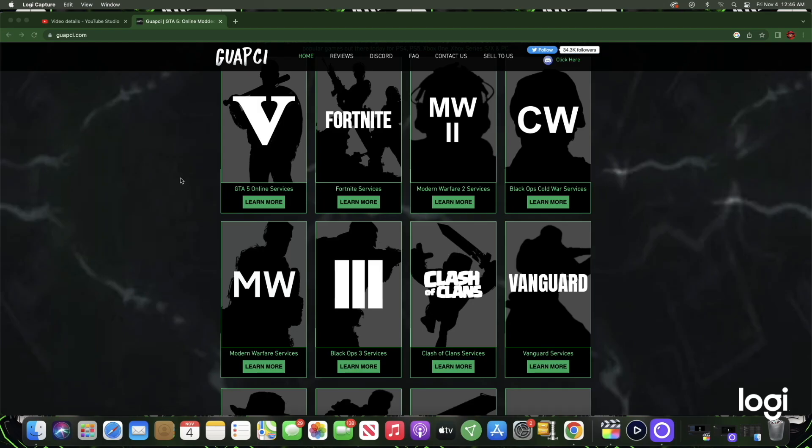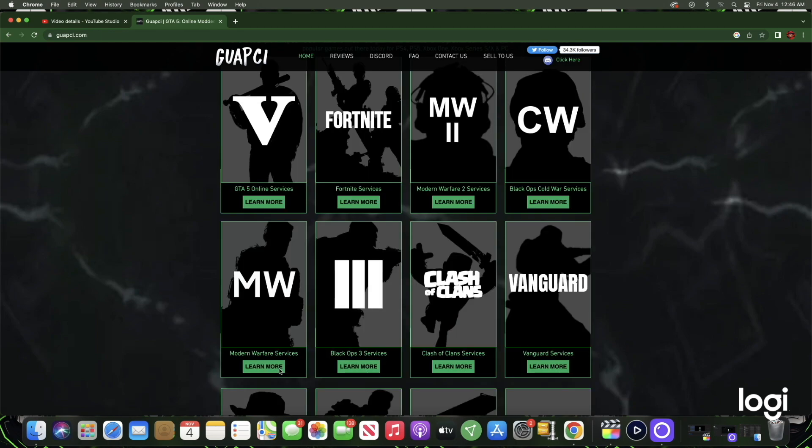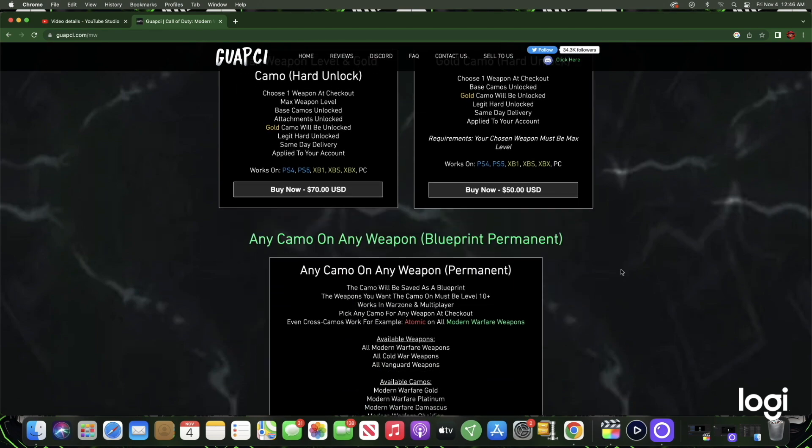Before today's video starts, I just want to give a big shout out to today's video sponsor, Guachi. Guachi offers anything you guys need Modern Warfare 2 related — that being camo, that being rank and prestige levels once they are out — and all of the services are 100% trusted and affordable. If you guys are interested, just check the description of this video. Thank you guys to Guachi.